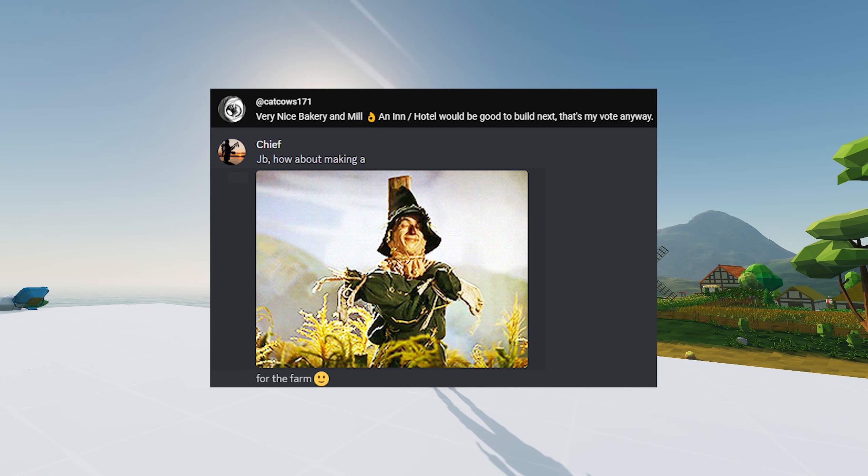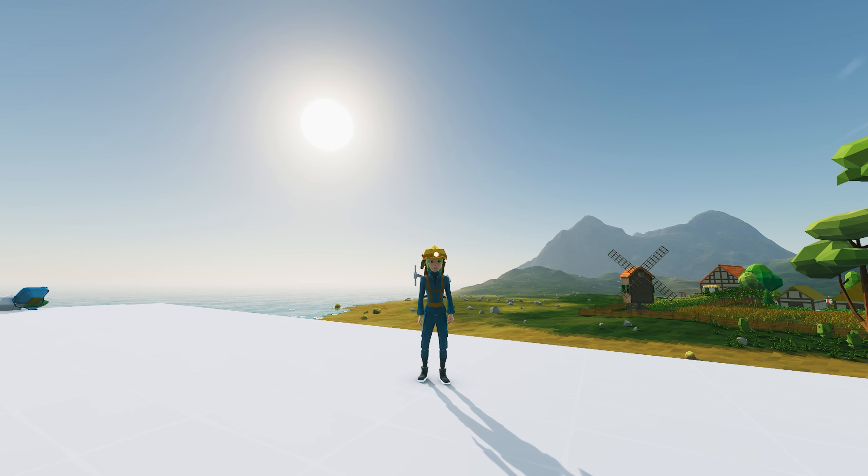Another idea comes from Chief. He would like to see a scarecrow between the crops. That's a very nice idea. He was also suggesting — it's a long story — but I think it would be nice to have a little bit of a park type of deal. Just make it cozy.